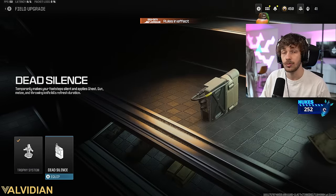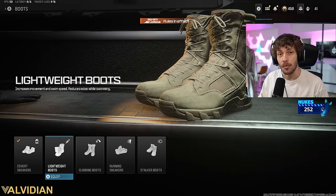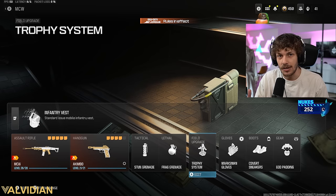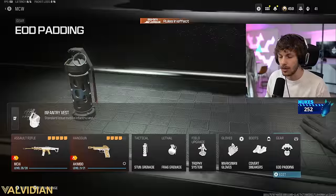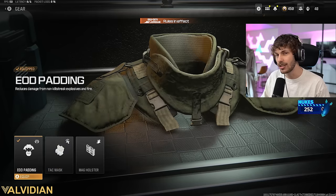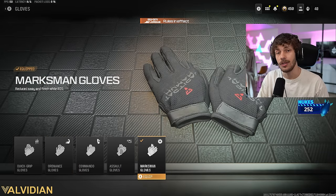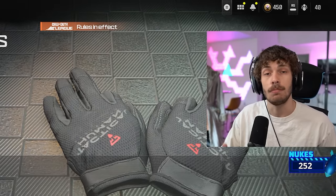For the field upgrade I run Trophy System, but you can run Dead Silence — if you do, swap Covert Sneakers for Lightweight Boots so you move quicker and stay quiet. In Crimson and above, enemies often have wallhacks, so you can just run Lightweight Boots since they already know where you'll be. For gear I usually run EOD, sometimes Tac Mask against heavy stuns. Always run Marksman Gloves on any weapon — the reduced flinch gives you a higher chance to win gunfights if the enemy hits first.